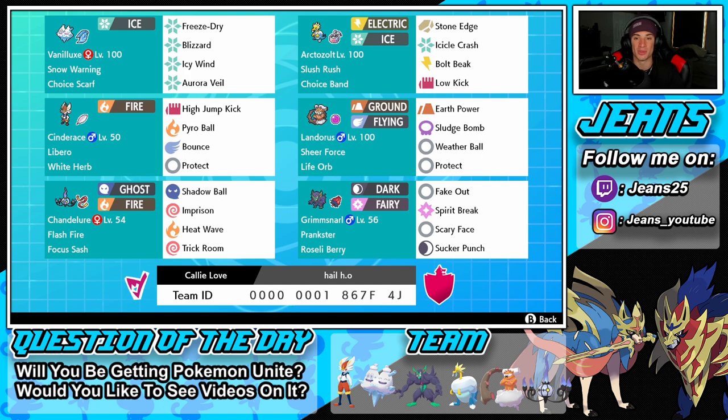Right next to him is Arctozolt, which pairs up well — it doubles its speed in hail and is holding a Choice Band so we can hit like a truck. We got Stone Edge and Low Kick for coverage, and Ice Hammer and Bolt Beak for STAB moves.